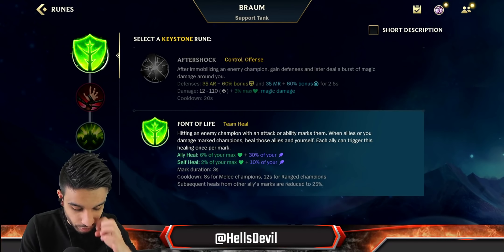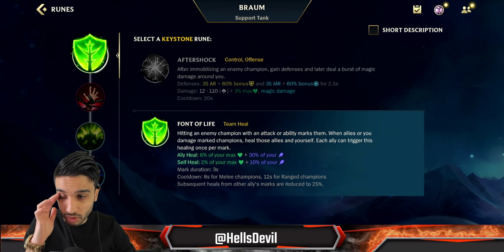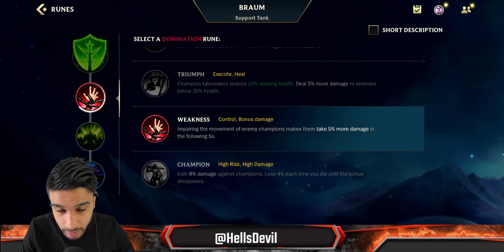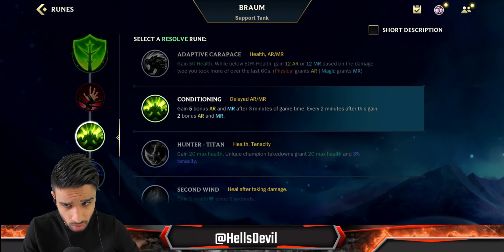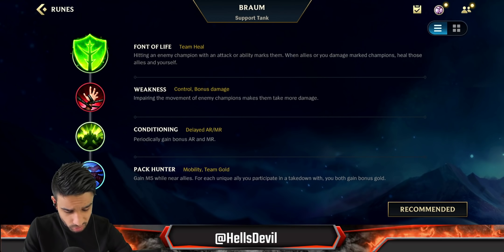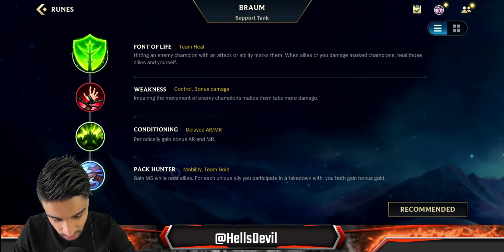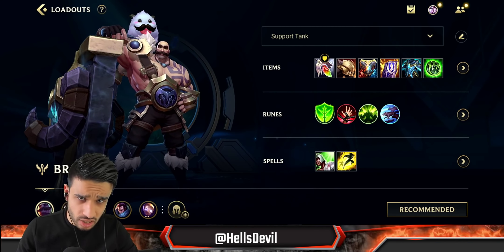For runes, always go Font of Life — not Aftershock. Some people play Aftershock Braum but it's just not worth it; Braum gives so much healing with Font of Life and you can constantly proc it with your first ability. Second rune go for Weakness — Braum's first ability, basic attacks, passive, and ultimate all apply Weakness, and enemies don't even have to be hit by the ultimate directly since walking through the slowing area also applies it. Third rune I love Conditioning — after three minutes you get bonus armor and magic resist, though Hunter Titan is good if the enemy has CC. Fourth rune is Pack Hunter if you want to fight, or Pathfinder if you really want to roam. For spells, Flash and Heal — get Exhaust if your ally doesn't have it.